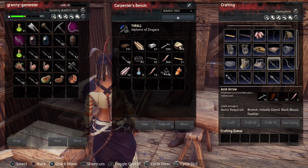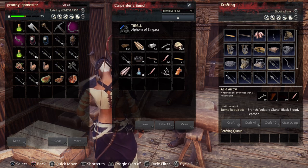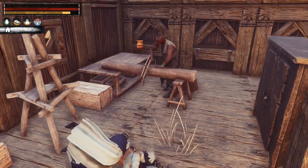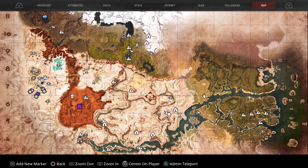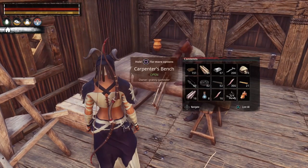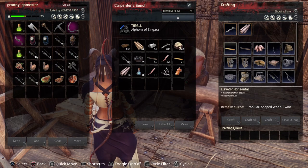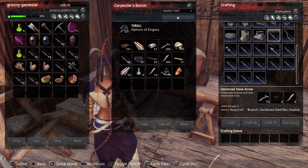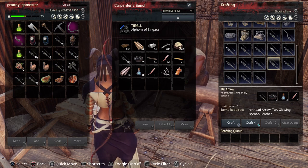The acid arrows take branch, volatile gland, black blood, and feather. The volatile gland is gotten from the exploding imps and the lizards on the river in this area — they're the ones that spit poison at you. Acid arrows will destroy armor and damage the thrall — they do both. So it's a nice arrow to help out your thrall if you're battling a particularly tough boss with a lot of armor.